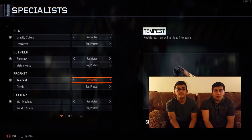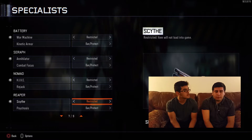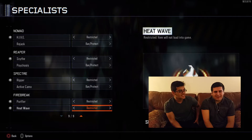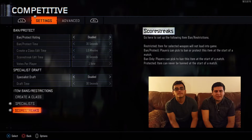Moving down to the competitive rules: for specialists, you're only going to use defensive ones — no offensive. So no gravity spikes, sparrow, tempest, war machine, annihilator, hive, psych, reaper, or purifier. This is just to add balance, even though it's not an offensive ability per se.